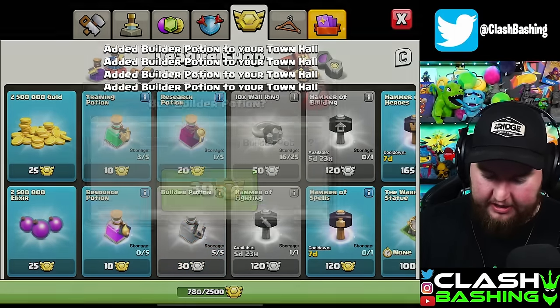Our little air bomb that could is upgraded again — still got some levels to go. We're pretty full on gold so I want to dump just a little bit into a wall. I also want to use our raid medals to grab this dark elixir. I'm low on raid metals but it's worth it, because now we can perfectly upgrade our Barbarian King — six days 19 hours.